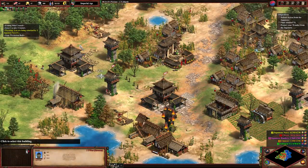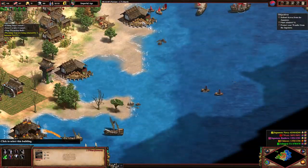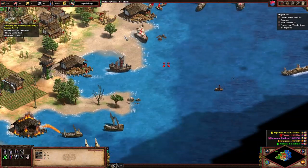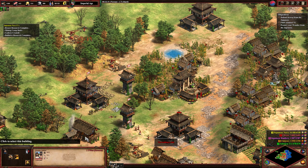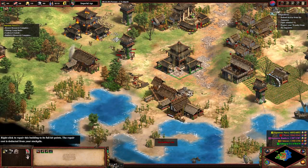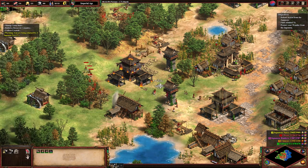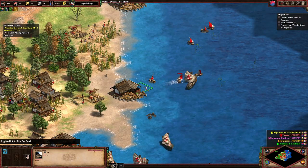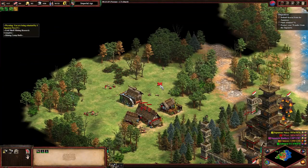I'll do gold mining. This should be enough towers and garrisoned villagers to keep us safe, I hope. At least they are not attacking the wonder. We should have murder holes — oh, that's garrisoned fully. I think that went fairly decently. Korean towers are strong, man. Chemistry should probably be next, and we also need the onager upgrade.